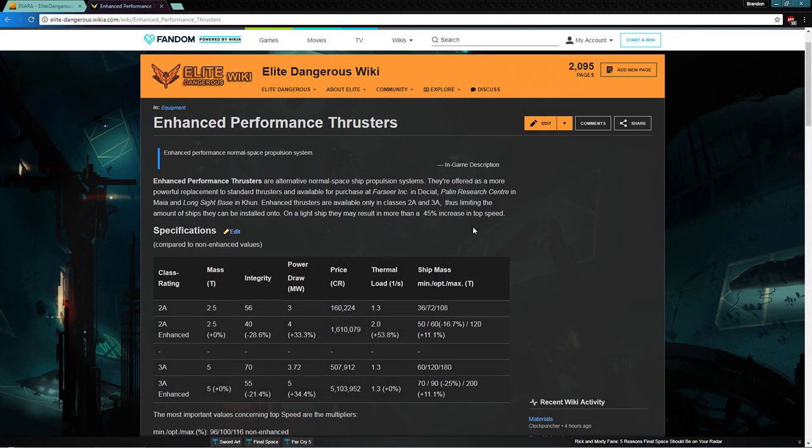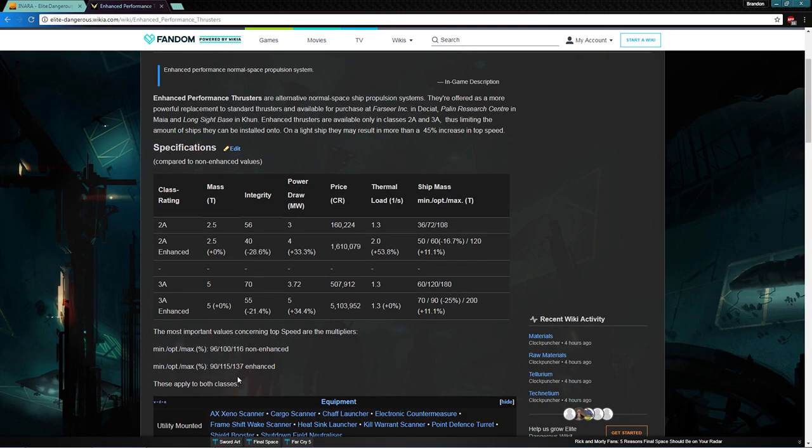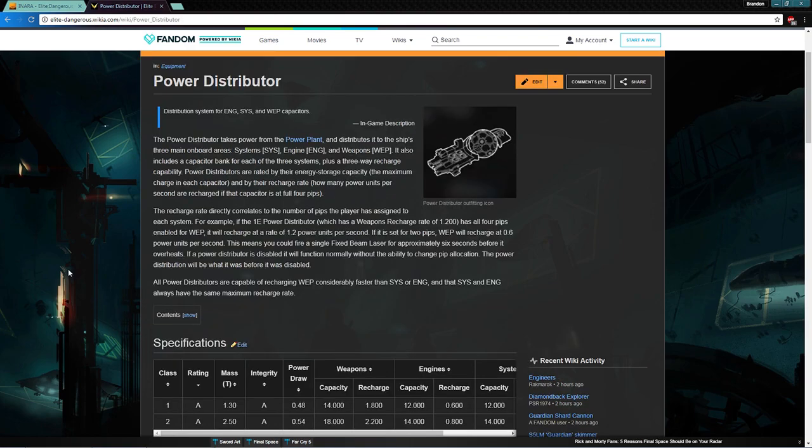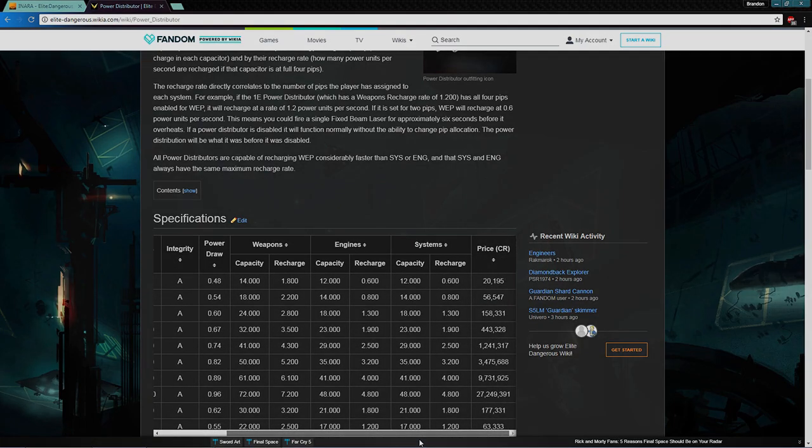Step 2: Outfitting. Once you have decided upon your ship, you will need to go to Professor Palin or Felicity Farseer and buy yourself some sweet enhanced performance thrusters. These thrusters have a multi-million credit price tag and will cost way more than the actual ship. But you will need these thrusters, as they greatly boost the ship's performance. Additionally, you will need to buy the best power distributor your ship can fit, then get undersized and derated modules for everything else. This will help to lower the mass.